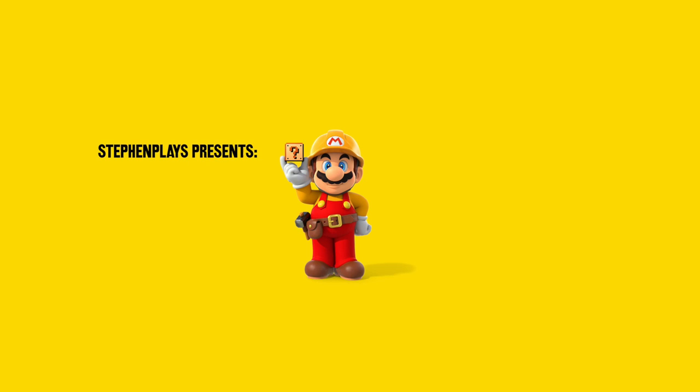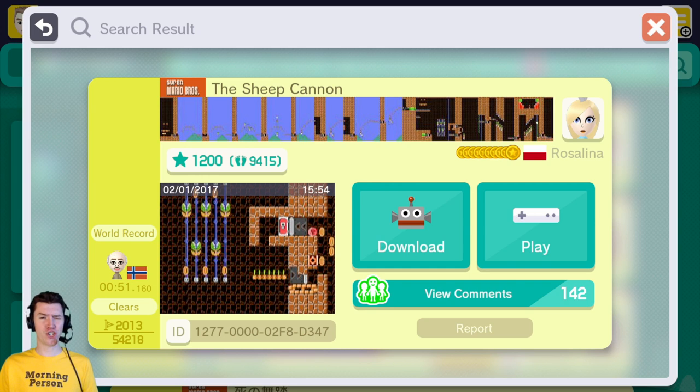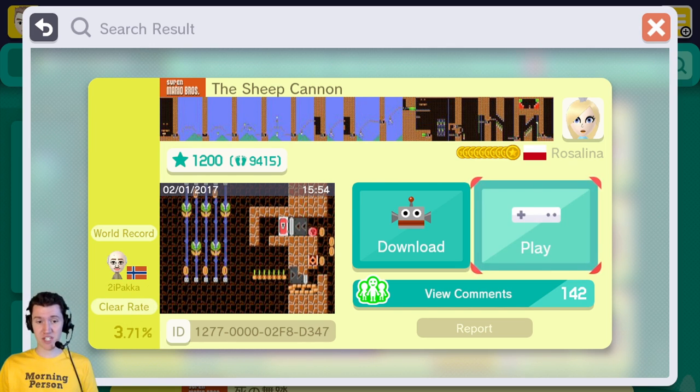Good morning and welcome to Morning Mario, here on Steven Plays. Today we have a Super Mario Bros. themed level called The Sheep Cannon. That sounds awful. Created by Rosalina, with a world record of 51 seconds and a clear rate of 3.71%.